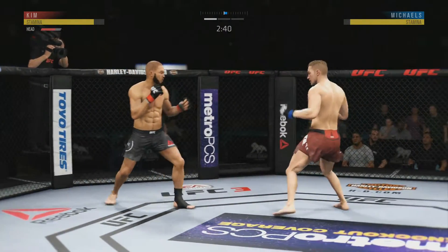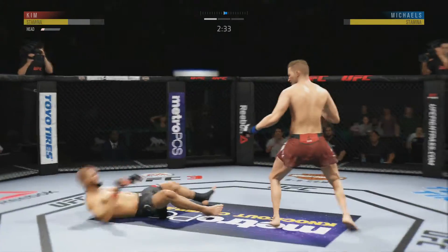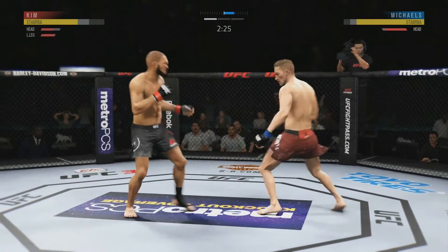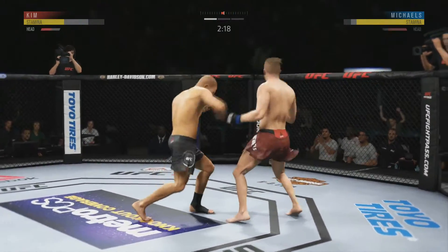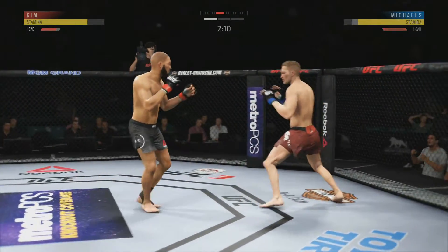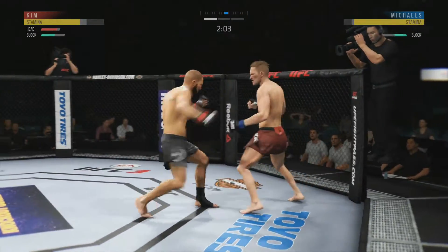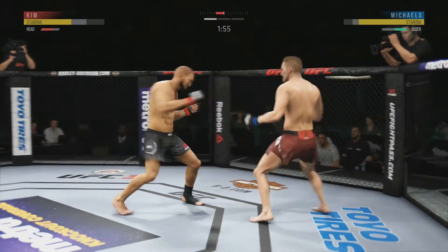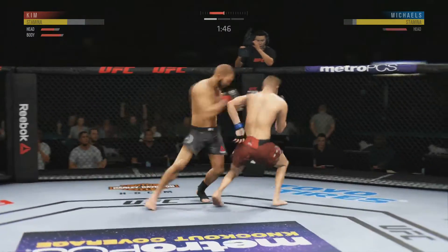He kicks the legs out from under us though. George back to his feet. Southpaw, back into orthodox. Jesus Christ, the power. Spinning back fist for Kim — it's not enough. Domination so far for George Michaels. Nice hook lands. Just trying to stand back and start using this kickboxing karate kind of style. The jab straight is a really good weapon as well — he steps right in, we get more range with that. Trying to go to the body a little bit more. Good start to the fight for George.